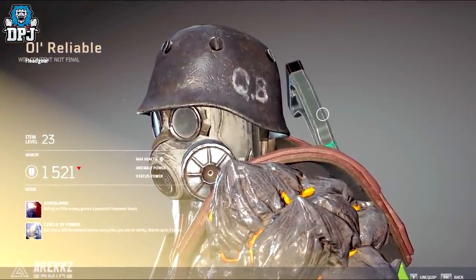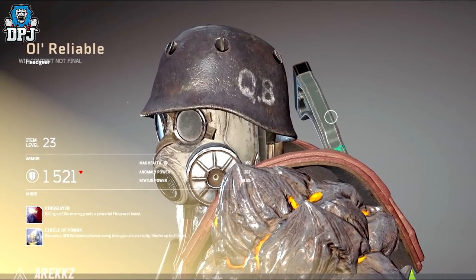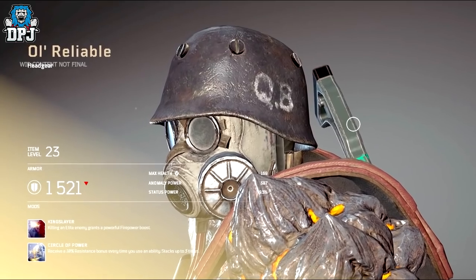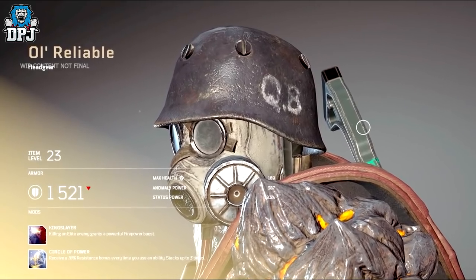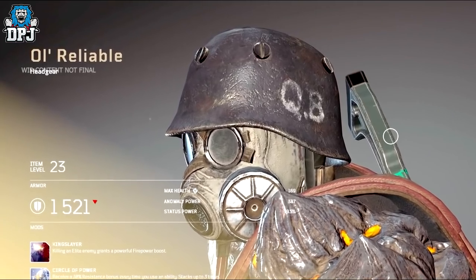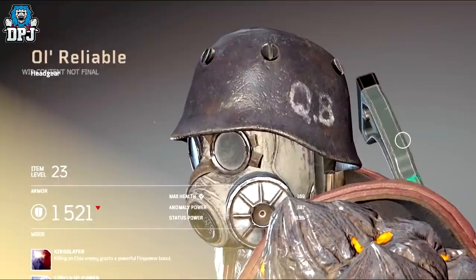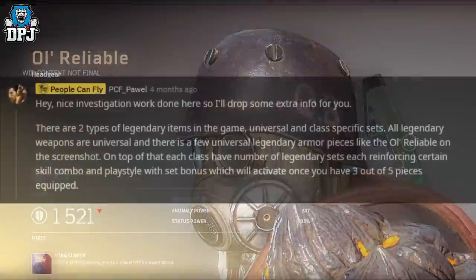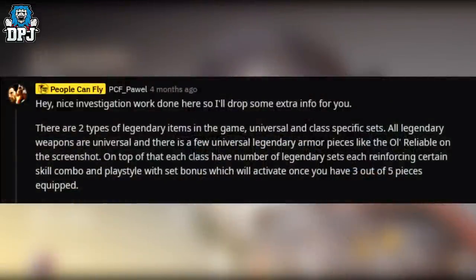What we have here is a universal armor piece, meaning it's a legendary armor piece that any character can wear — it isn't tied to a specific class like most armor in the game. It's called All Reliable and it does look great, though not quite as incredible as some other legendary armor pieces we've seen. This was confirmed by a People Can Fly dev over on Reddit around 4 or 5 months ago, who also confirmed there are a few other universal armor pieces like this in the game.